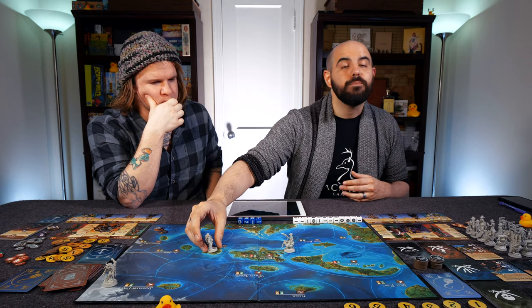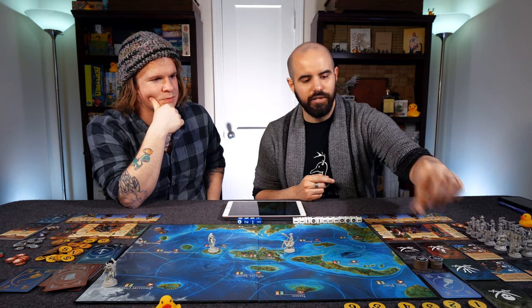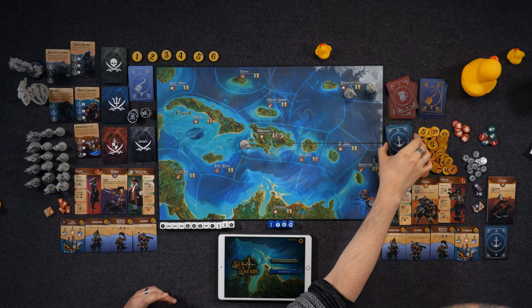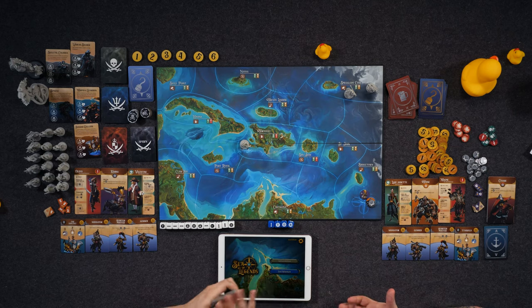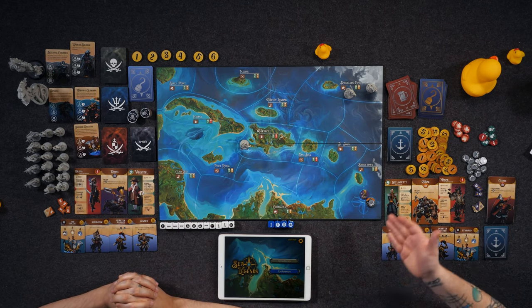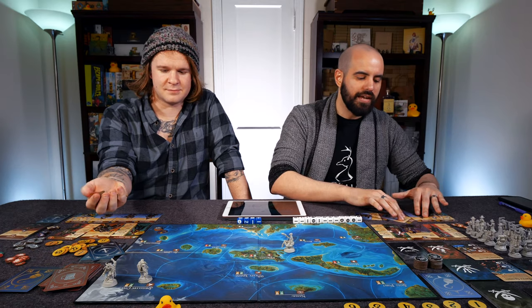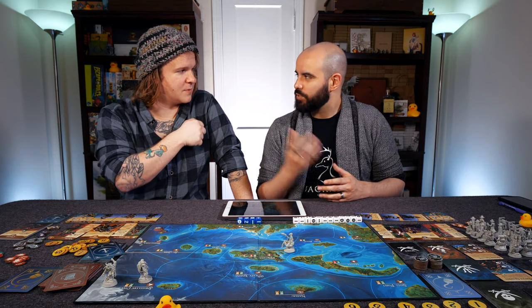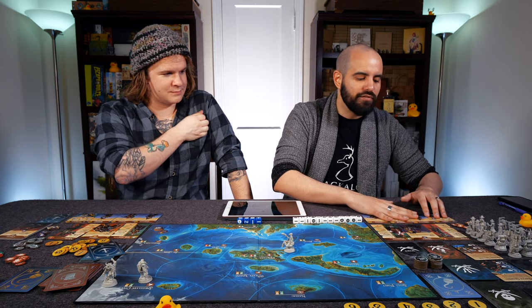At the hideout you can also bury treasure — if you have seven or more coins, bury that treasure to gain one notoriety. An important mechanic we haven't touched on: when you use a card or a crewmate, you tap it and can't employ them again until you rest. When you go to the hideout, you untap all those crewmates and bring them back into the fray. At the carpenter's area, you draw from the ship deck and buy level two or three ships — you can upgrade all the way from level one to level three with the indicated gold, or go from level two to three at a discounted price.